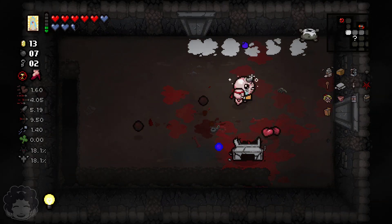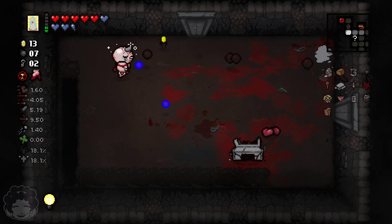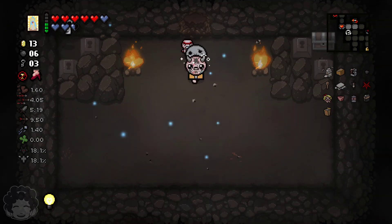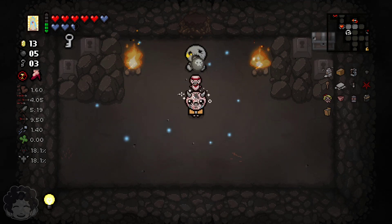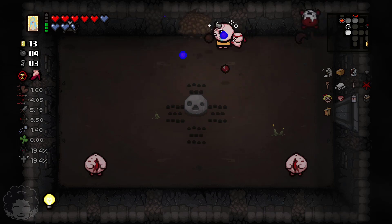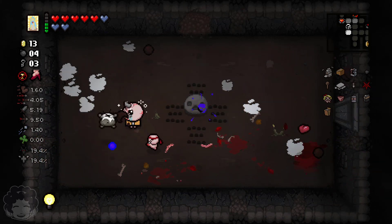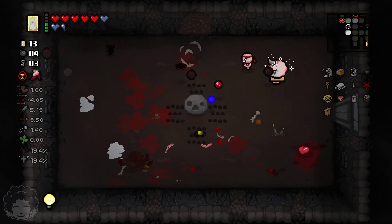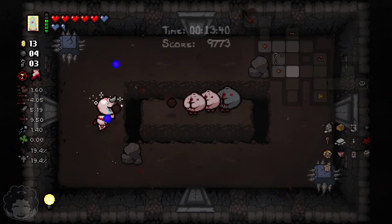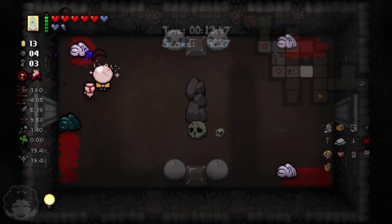I'll take that spirit heart. We are going the wrong way, so that's good to know before we continue. Our speed is too high to be affected by it. We'll blow up this one for a deal with the devil chance. This room actually sucks — he decided that brimstoning me was the right play. Although he did brimstone his own ally. This is Necropolis — this is the final floor. We just need to beat Mom.